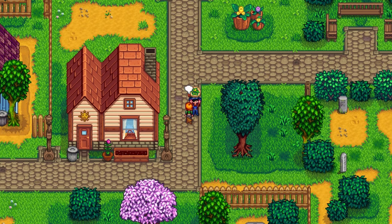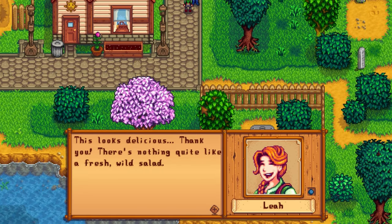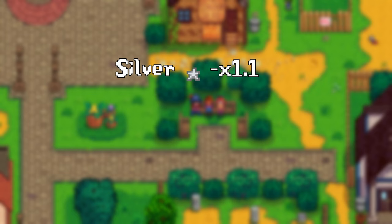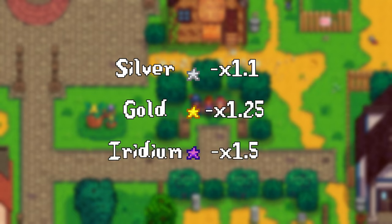It's also important to note that you can give up to 2 gifts to each villager per week. The friendship points you gain depend on whether it's a loved or hated item. The quality of the item also adds to the points: no quality gives no bonus, silver gives a 1.1 multiplier, gold a 1.25, and iridium quality adds a 1.5 multiplier.